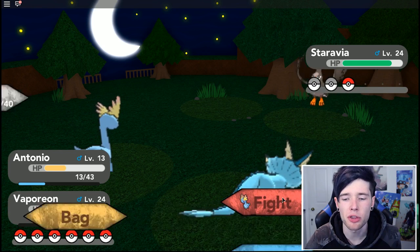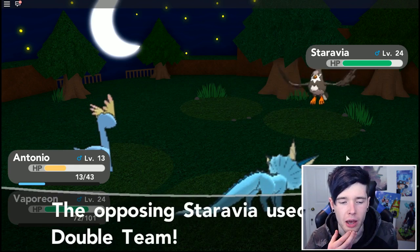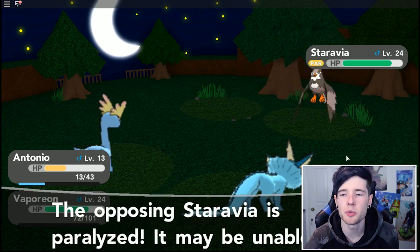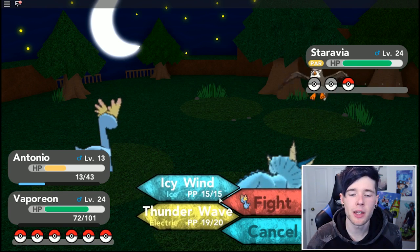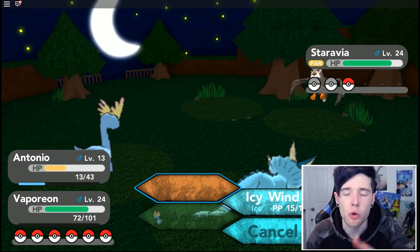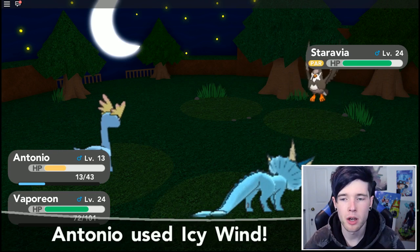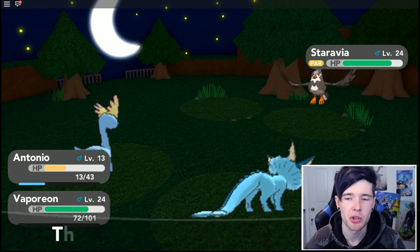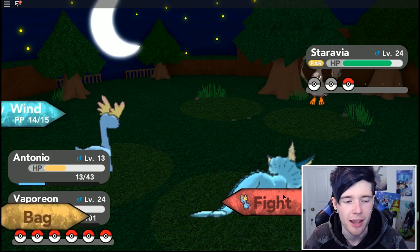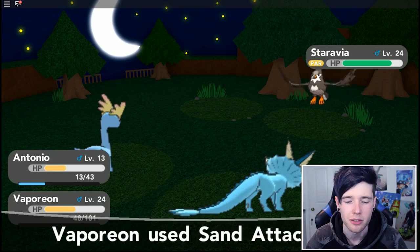Antonio could be doing okay. Let's paralyze the Staravia here. He's using Double Team - that's so annoying. Let's give Icy Wind a go. The good thing about Icy Wind is it hits two Pokemon at the same time - but it missed because he's been using Double Team and it's less than 100 accuracy.